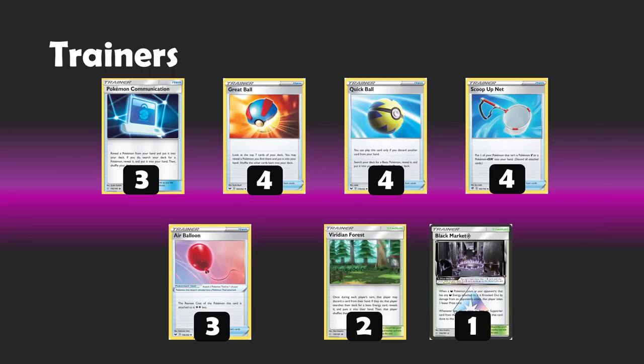Moving on to the trainers — this is just the most baseline list you'll see out there. We're playing a very high ball search count: 3 Communication, 4 Great Ball, 4 Quick Ball. The aim of the game is to get yourself an early Crobat, get yourself that early Eternatus, and get an energy onto it so you can start working towards the VMAX on the following turn. The high physical Eternatus VMAX count alongside those Comms and Great Balls gives you decent numbers towards getting these by turn two.